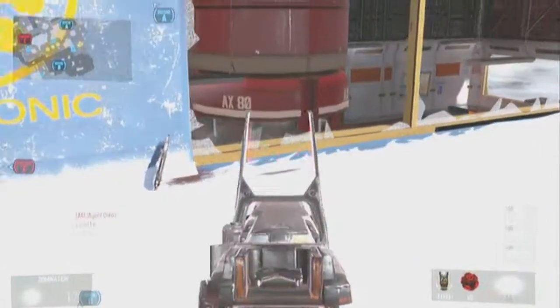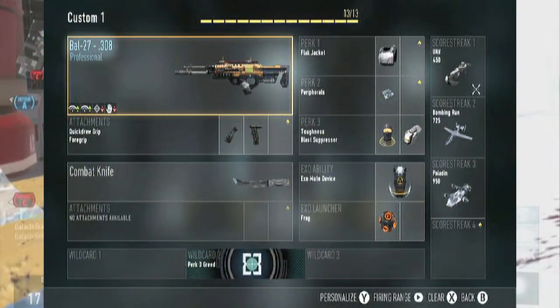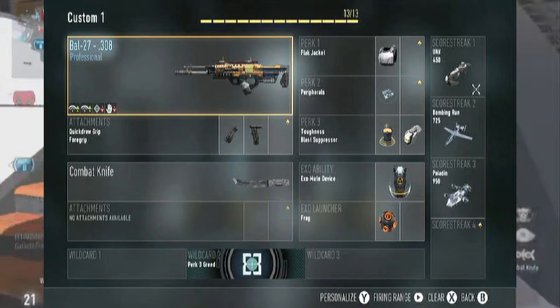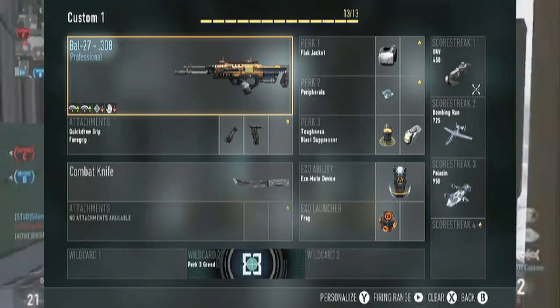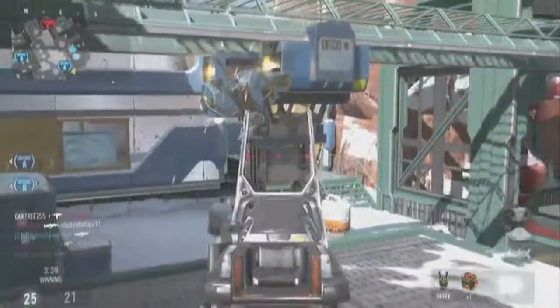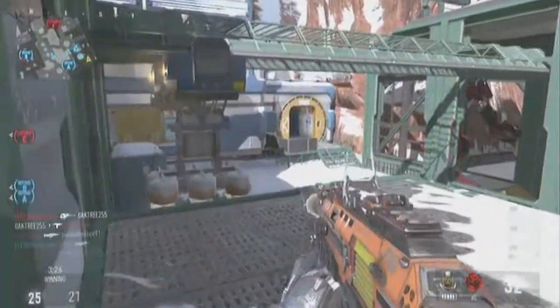I will have a picture up on screen of my class that I'm using right now. It does have the BAL 27.308, which is a professional version of the BAL — the version I like. I've used the other ones by picking them up off the ground. What we're going to be looking at here is the BAL with the Quick Draw Grip and the Fore Grip. I've learned that silencers aren't the best route in this game, and I don't know why, but they aren't.